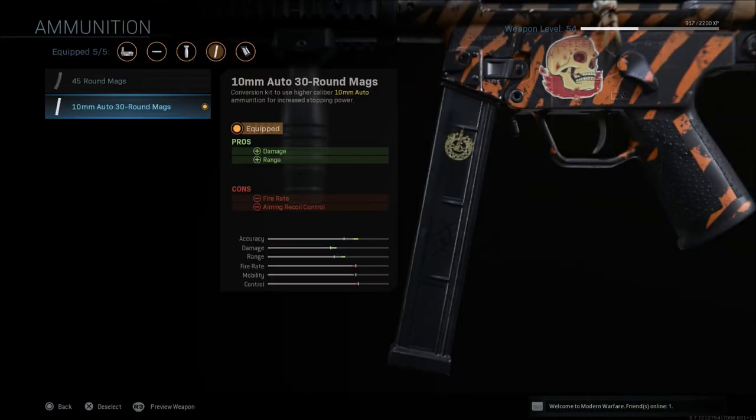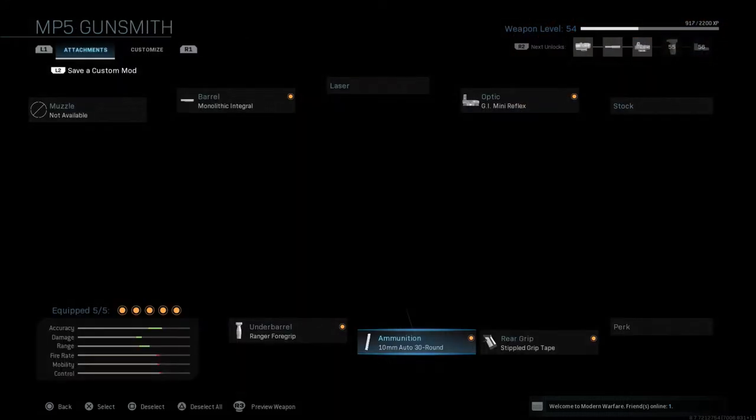Then I go with the 10 millimeter 30-round mag, which gives you more damage and more range but a fire rate reduction and aiming recoil control reduction. Believe me, it sounds like it could be worse than it is. You think, oh, I have less fire rate and less aiming recoil control, but these magazines are absolutely brutal and make this gun a step above what it is without them on. So it's definitely worth trying out.